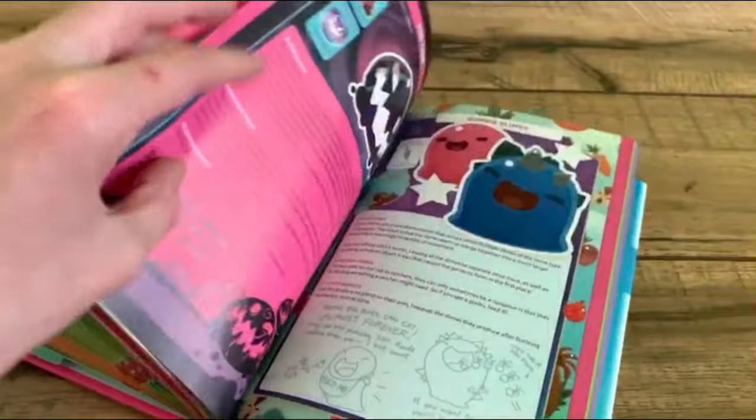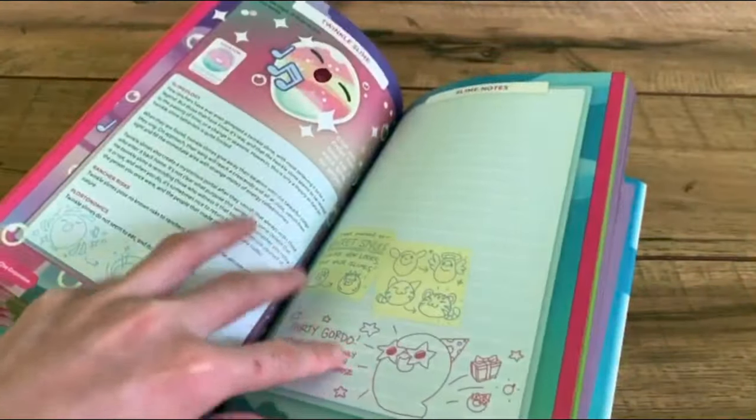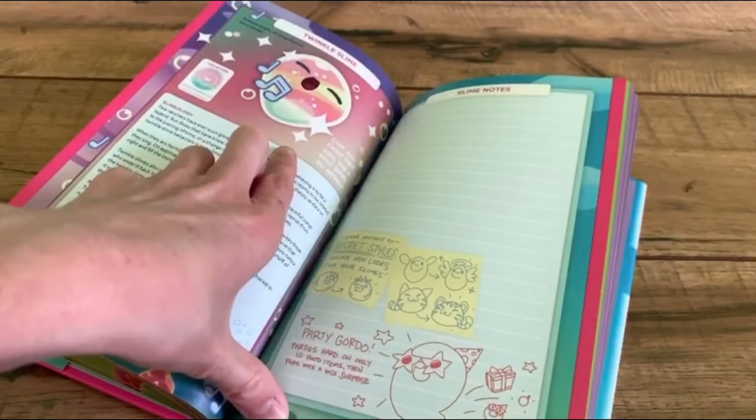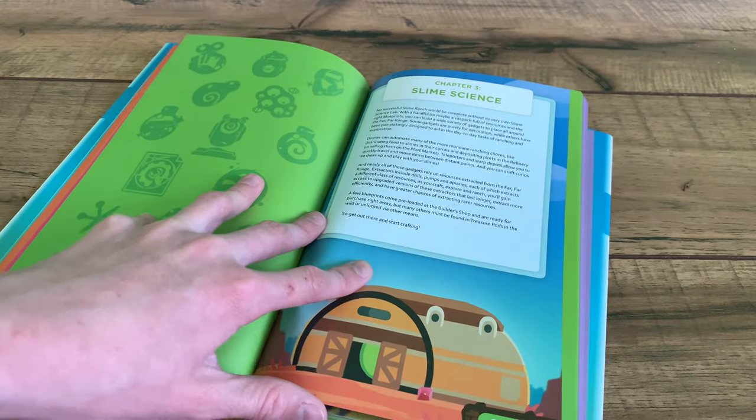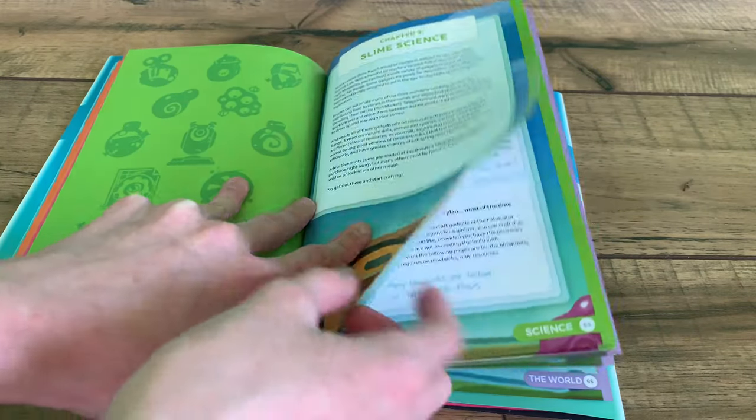It has the Largo Slimes, the Feral Slimes, and of course the Tar and the Gordos. And the Party Slime. The Twinkle Slime. Moving on to Chapter 3, Slime Science, located on page 61, if you didn't catch that.